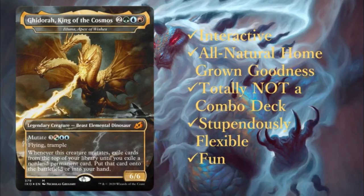That brings us to the end of our Eluna deck tech. It's a very interactive EDH combo deck — all natural, homegrown goodness, with no artifacts in this deck. It's also stupendously flexible; there are so many spells you can fit in that you'll find yourself really tuning it to match your meta. This is possibly one of my favorite decks of the last couple years — I hope you enjoy it as well. As always, thanks for watching! Let me know what you think of the deck in the comments below, and the deck list will be in the description box.